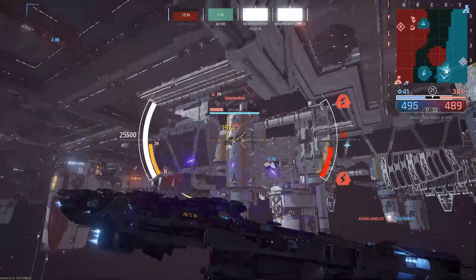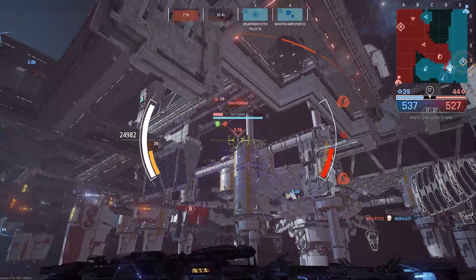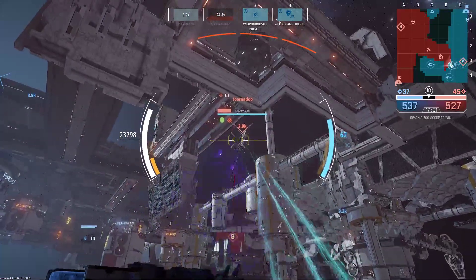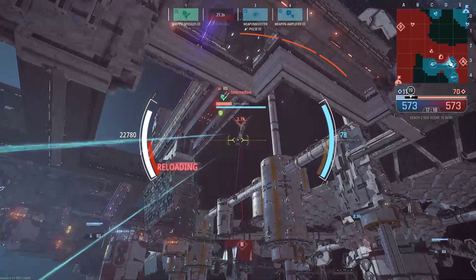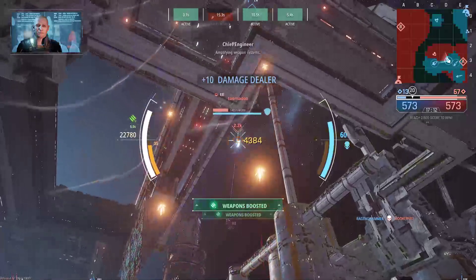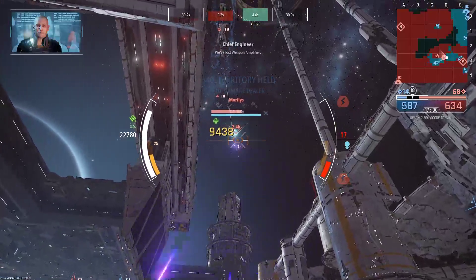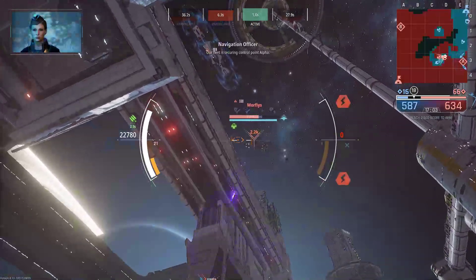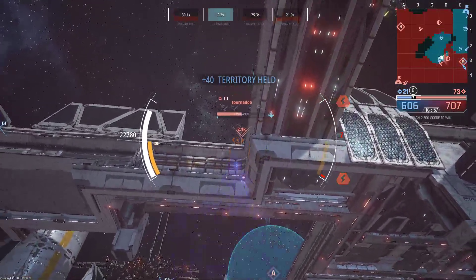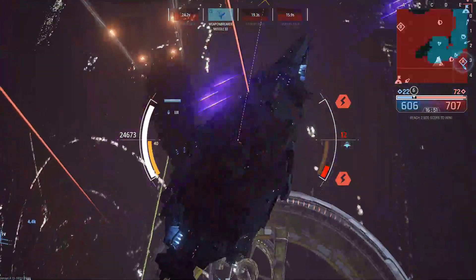Weapon Breaker locked. I don't want to take any more damage. He's using his Armor Amp and he does have a healer, but as soon as he deactivates it we'll be reloading. Wait for it — here we go. Let's take this guy out. Got the triggers, now we have to wait until we get into the right firing angles.